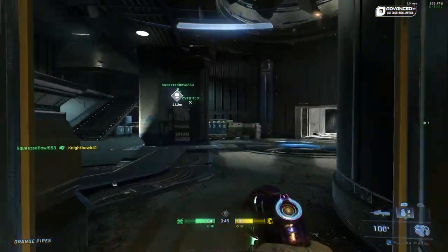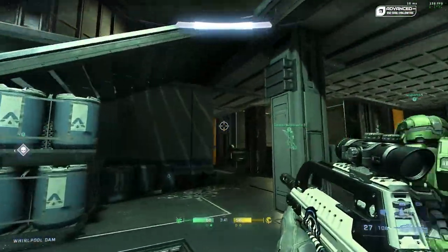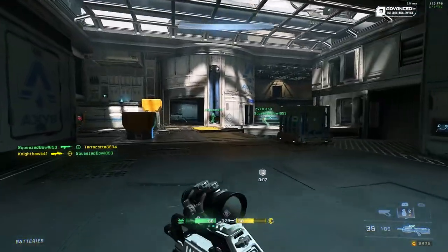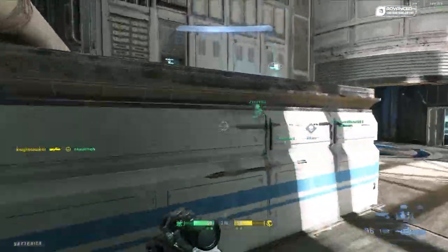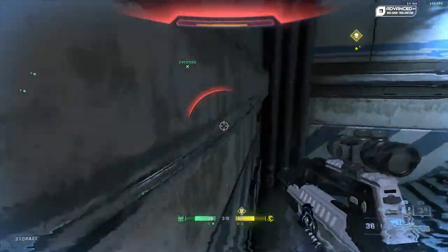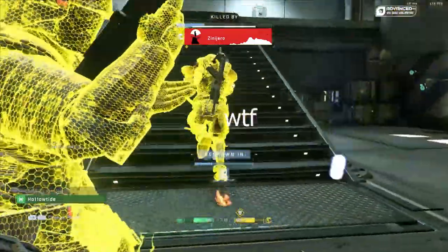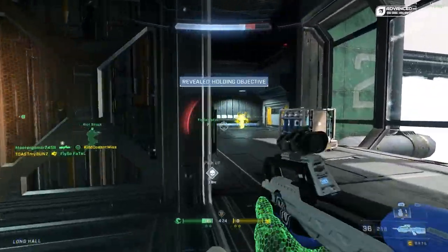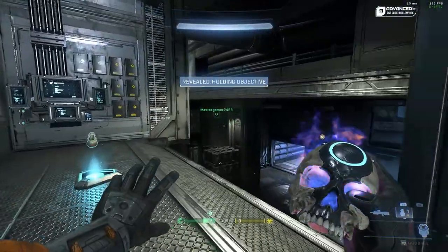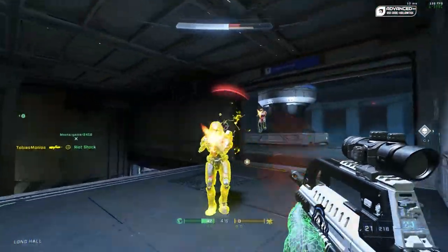Similar to Capture the Flag, Oddball is all about positioning. If you and your team can find a power point to hold down the ball, hold it. You don't have to move from there. And remember, you can drop the ball to actually fight back — too many times players just run straight at an enemy trying to melee and get gunned down. Knowing when to drop the ball is very important. Say two teammates are about to respawn and three enemies are pushing you — drop the ball, fight back, and let your team get there. You might lose five seconds off the clock, but it's a net positive. You can also juggle the ball to move quicker, and if you're surrounded, jump off the map to reset the ball so your teammates can pick it up.